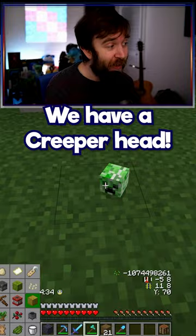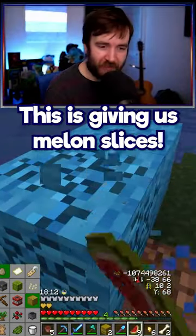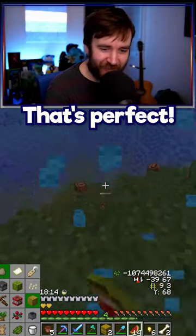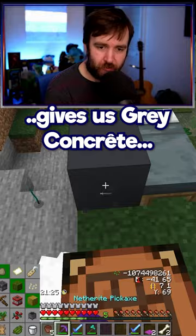We have a creeper head. Apparently breaking a grass block gives you rotten flesh. Wait a second — this is giving us melon slices! That's perfect. There we go, we got a melon, and we can even break the melon down into something else — it gives us gray concrete.